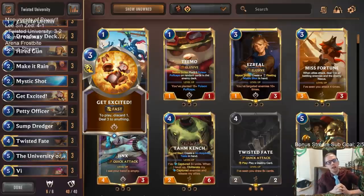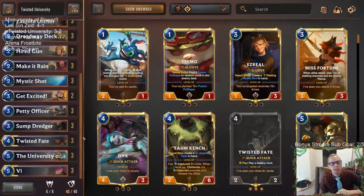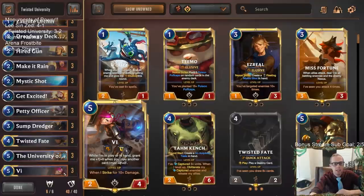And all their stuff is way too big for my Mystic Shots and Make It Rains and Get Excited. So that's going to be a tough matchup. And then we lost to Leviathan plus Swain. We were looking good in that game until they dropped Swain and Leviathan. Besides that, they were able to just kill all my Vis — they just had a Ravenous Flock for each Vi. So I wasn't able to have Vi challenge Leviathan or Swain.